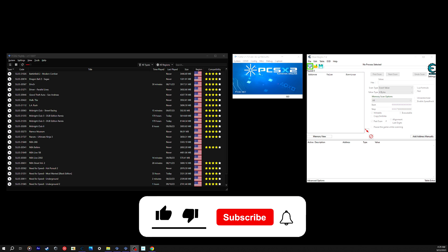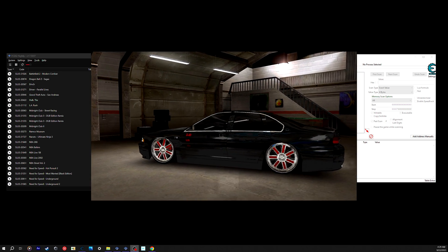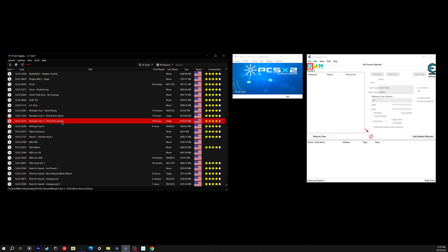What's going on YouTube, I'm here with a particular video that a lot of people have been asking me for - how did I get carbon fiber hoods, hood removal, or the body kit for the '96 Impala and so on. I'm here to show y'all how I'm able to get all this stuff on my PCSX2 for Midnight Club 3 Dub Edition.